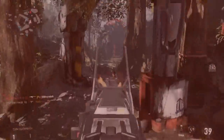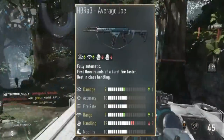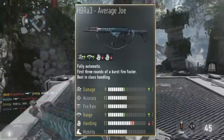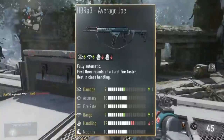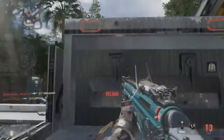If you don't know what the Average Joe is, I'll have a picture on screen. It's the second best variant of the HBR3 and it has one increased damage and one increased range for two less handling, so it turns damage up.